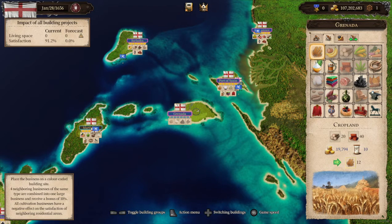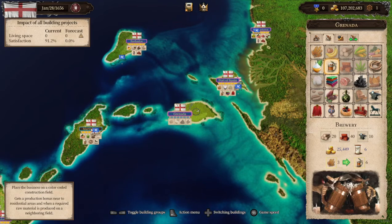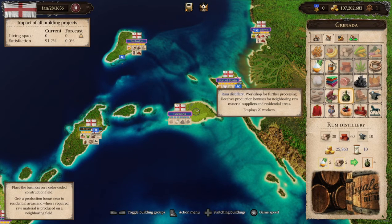Immediately in my head I'm thinking, what businesses can I build that those four commodities can sustain on their own? Well, wheat — I can create breweries. Breweries require wheat, and wheat's already produced, so I can supply my breweries pretty cheaply. However, looking around at other islands, Port of Spain already has wheat and a brewery, and Martinique already has a brewery. So I'm not sure a brewery is the best idea.